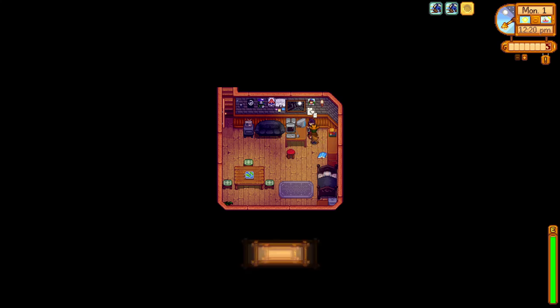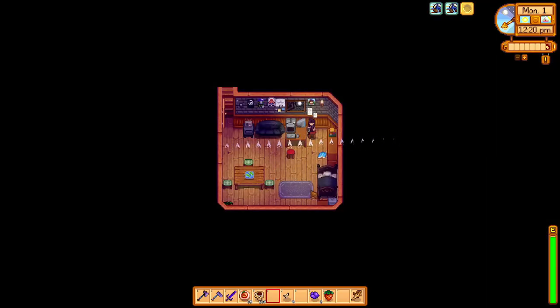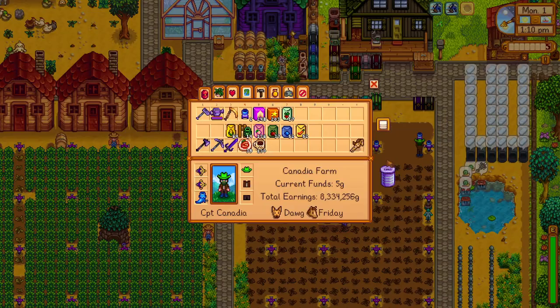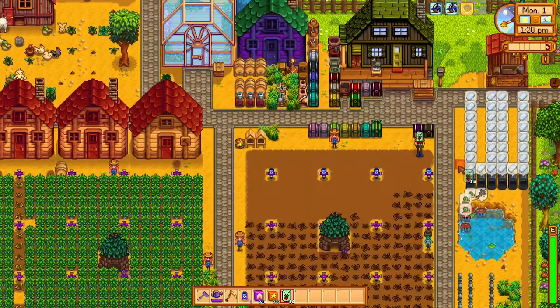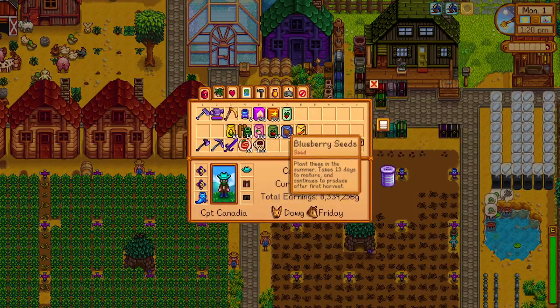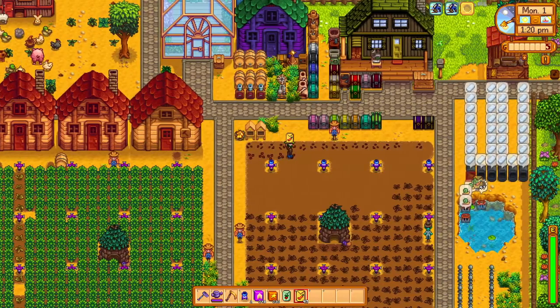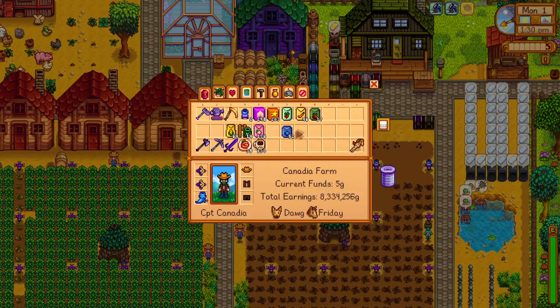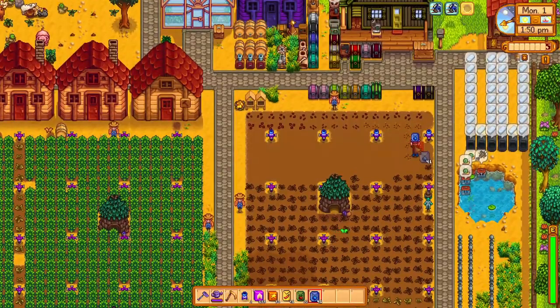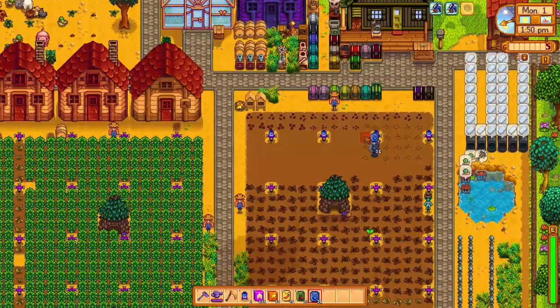We give Sebastian a void egg and warp back to the farm at around 12:30pm, which should leave us enough time to plant all of our summer seeds. We get our inventory organized and start by planting 17 radish seeds at the top of our field, since this space is not covered by the Junimo huts. I'll be planting non-regrowable crops here, like radishes, flowers, and red cabbage — just a few in case we need them for the cook every recipe goal. We also plant some hot peppers, tomatoes, and blueberries in range of the Junimo huts, since they are crops that grow back so we won't have to replant them, and can just leave them for the whole season.